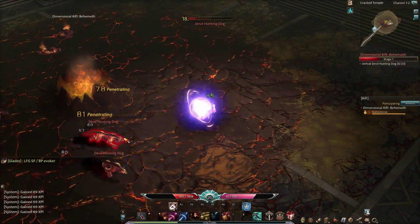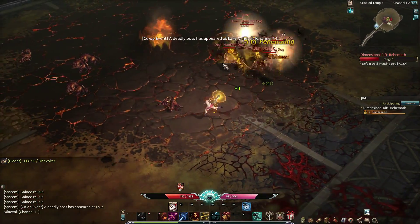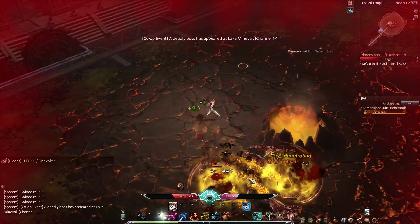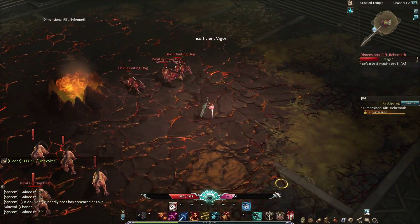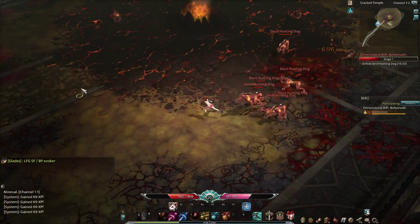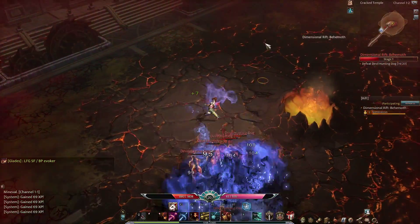A Crux Rod. We're gonna see what that is — might not be for my class. Yeah, it's for an Evoker, which is fine. We got a belt here, 81/26. We definitely have to equip this belt. I'm gonna lose some physical defense, but more magic defense.